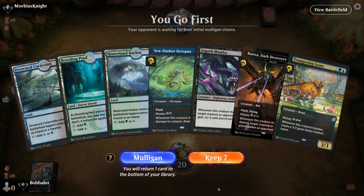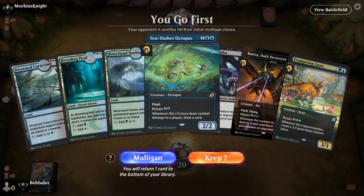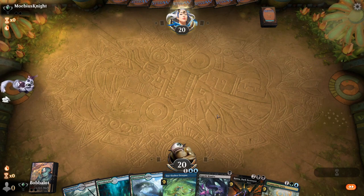If you guys want to see the deck, it's in the description below. One of the most important things with this deck is to have a one or two drop card that you can mutate onto. Zagoth Mamba being a mutator, and then having Sea Dasher Octopus as a possible mutator for turn two to both get the draw effect and possibly kill their turn one play, is extremely powerful. You want to mulligan hands that don't have Zagoth Mamba, Pollywog Symbiote, or Essence Symbiote — you want at least one of those three in your opening hand, otherwise it's just too slow.